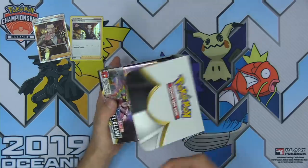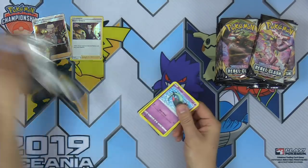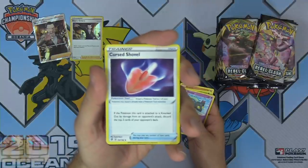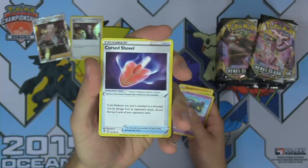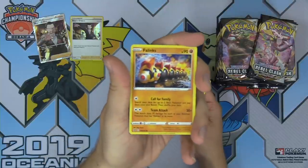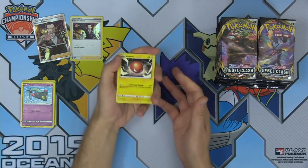Big thanks to the Pokemon Company International again for hooking us up with this Pokemon product to open early here on Tricky Gym. Let's get cracking. We've got a Milcery, a Magmortar. Cursed Shovel — a new item card, it's a Tool: if the Pokemon this card is attached to is knocked out by damage from your opponent's attack, you discard the top two cards of your opponent's deck. It's a mill card in the form of a Tool. Phalanx — has a pretty cool Pokemon V card from this set that makes it take less damage for each Phalanx V in play.